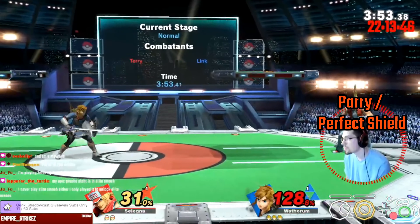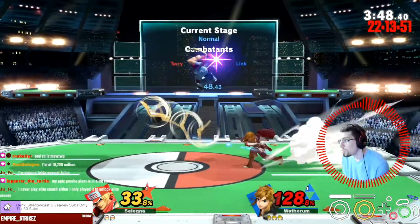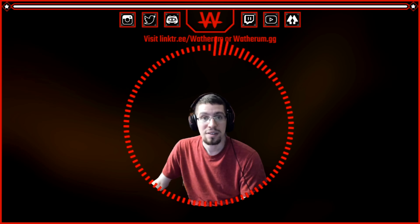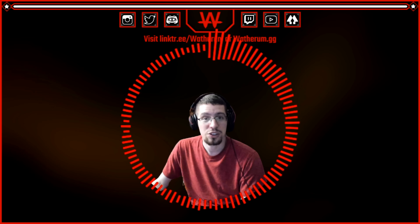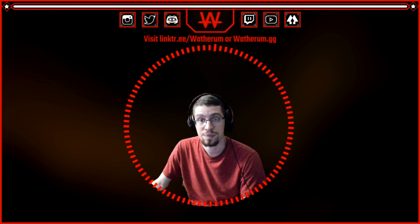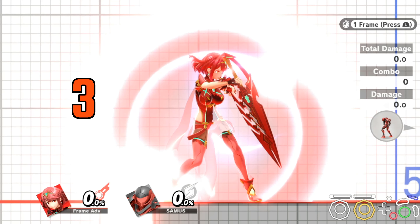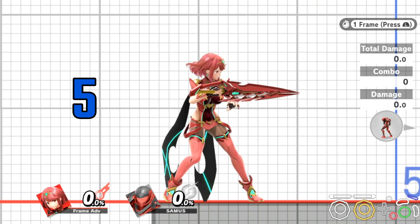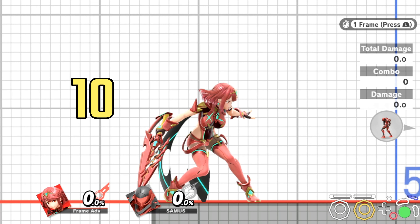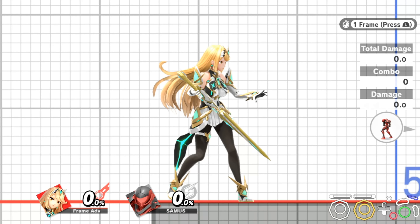Next up, parrying. Parrying gives you a frame one noise and visual indicator that you have completed the parry, or that your opponent has parried you. If you'll recall, the shield becomes a complete shield in three frames, so the first frame you can drop your shield is frame 4, and the shield drop animation lasts for 11 frames. In the first five frames of that 11-frame shield drop animation, you will perform a parry if something hits your parry box.